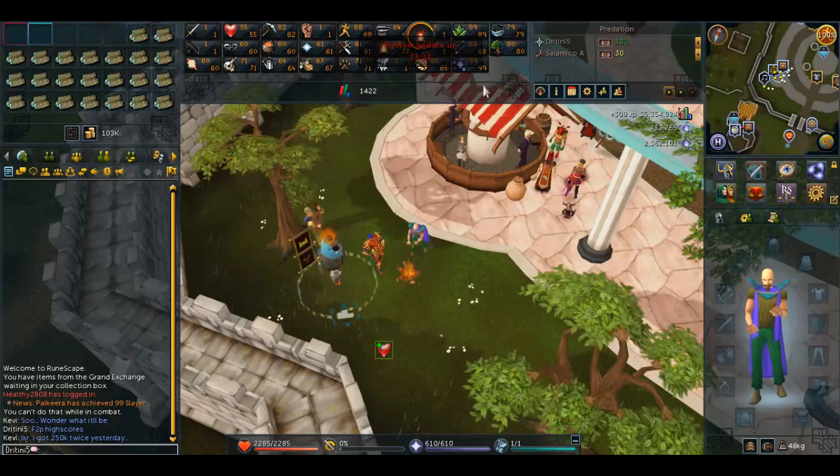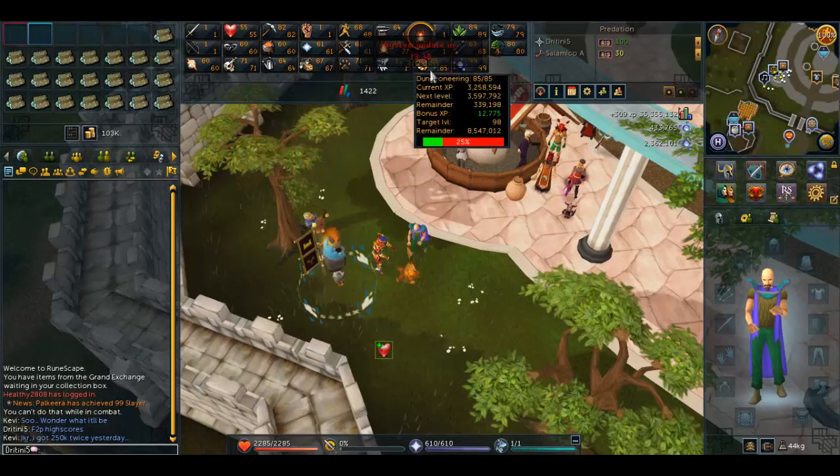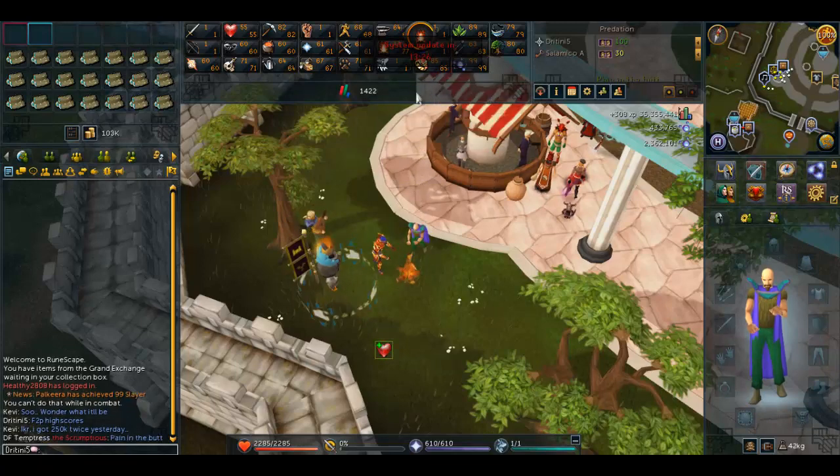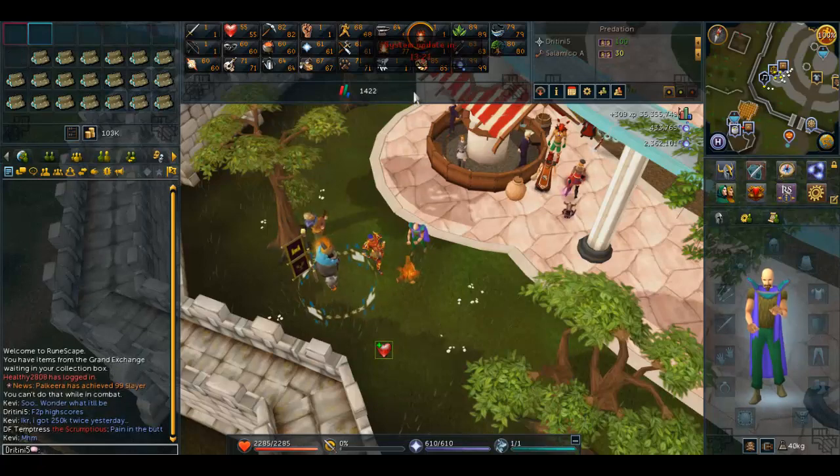Today I got 85 Dungeoneering. I was going to go for more floors but there was a system update, so I figured I'd just make a quick update video. At 85 I can now find Frost Dragons, and I have Super Antifire potions, so I just need Recoil rings and I should be fine.